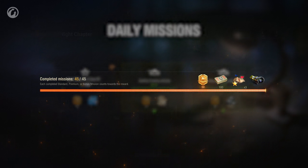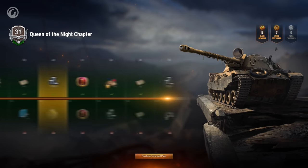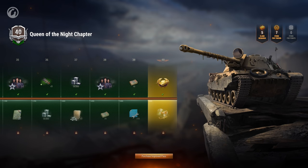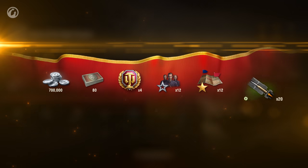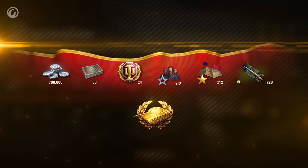To complete the entire temporary chapter, you need to pass through 40 stages. Like with the other Battle Pass chapters, two reward tracks are available to you: Base and Improved. Base rewards include credits, bonds, Days of World of Tanks Premium Account, Personal Reserves, and Directives. A Tier 8 Premium Tank is the main prize.